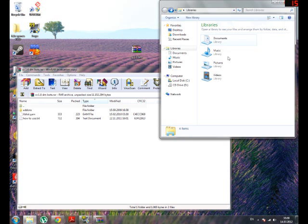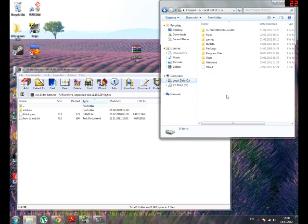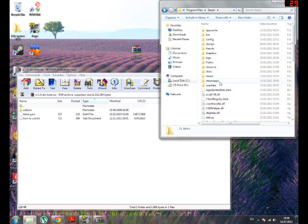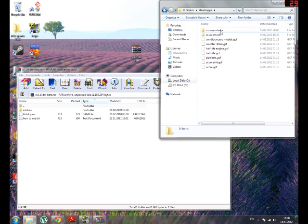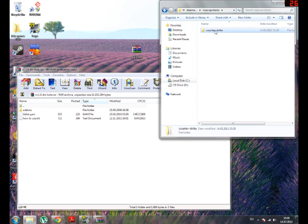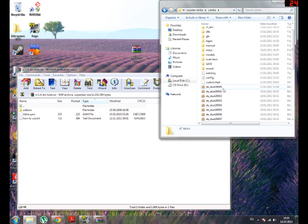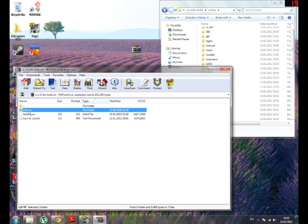Then you go to Local Disk C, Program Files, Steam, SteamApps, your username, Counter-Strike, cstrike. And you just drag the addons folder and liblist.gam into your cstrike folder.